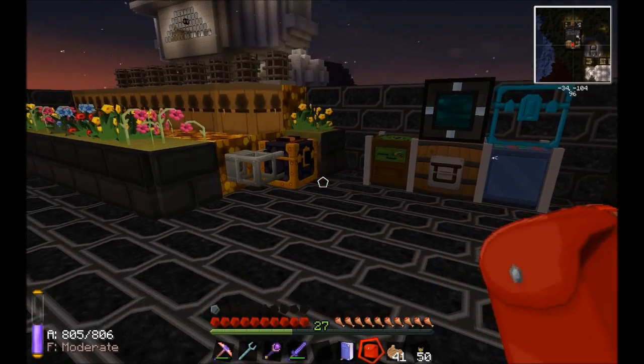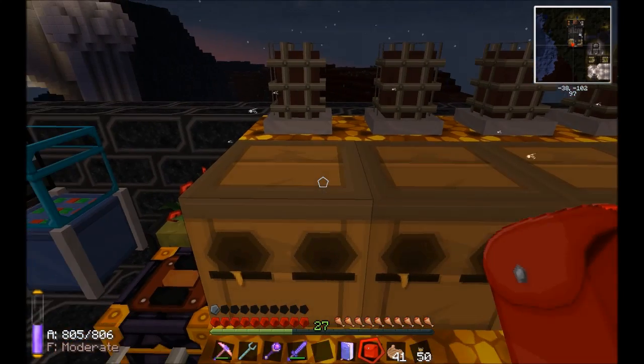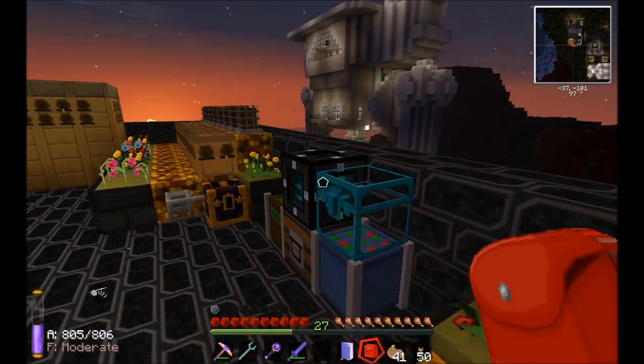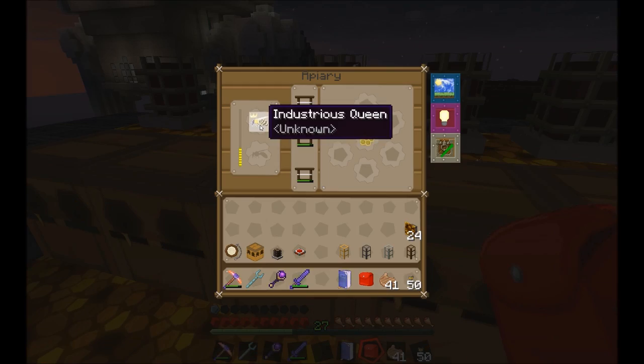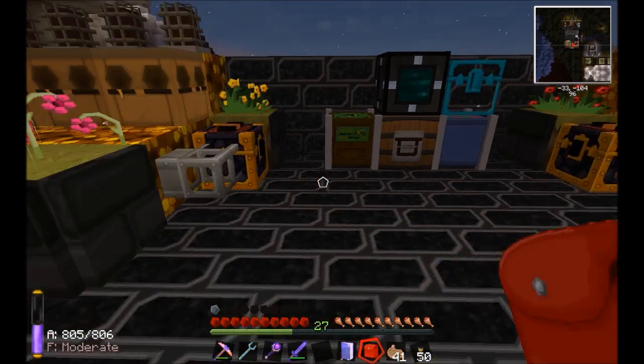This is my apiary setup. I've got 16 apiaries. On this side I'm running valuable bees that give platinum dust, and on this side I've got various bees: two cultivated, two industrious, two imperial, and two tropical, for the various products they produce.